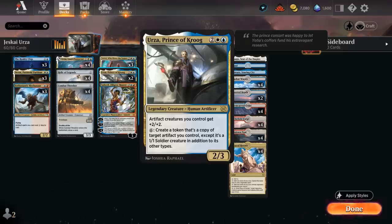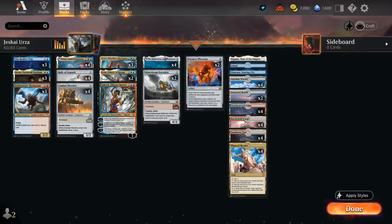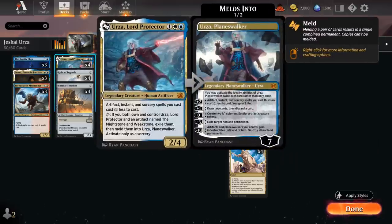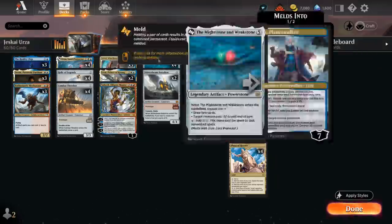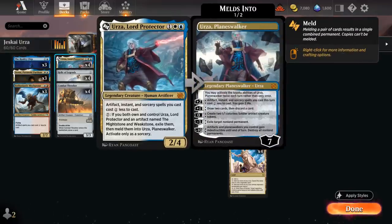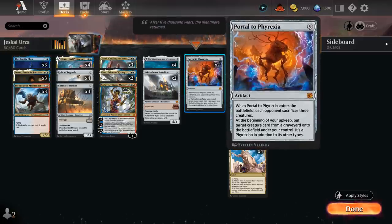Prince of Krug is a 2/3 saying artifact creatures you control get +2/+2, and for six mana we can activate it creating a token that's a copy of target artifact we control, except it's a 1/1 soldier creature in addition to its other types — so it will also still get that +2/+2 bonus, making it a 3/3 at the very least. Fun things we can do with Urza include copying the Mightstone and Weakstone, which when it enters will once again be able to either draw two or give a creature -5/-5, also taps for double colorless. This is a card we need to meld with Urza Lord Protector, which we can do as early as turn five: turn three play Urza thanks to the artifact discount, turn four play Mightstone and Weakstone, and then on turn five tap it for double colorless and meld using the seven mana ability to get Urza planeswalker in play. We can also potentially copy Portal to Phyrexia with our Prince of Krug.